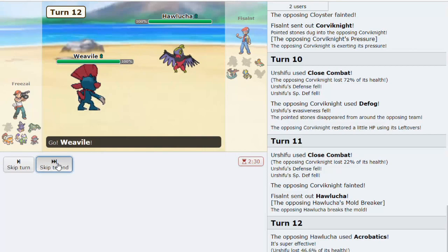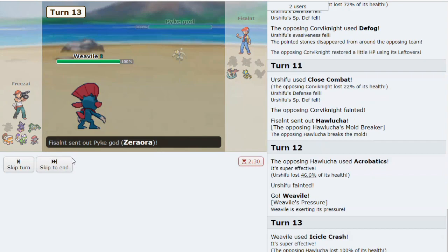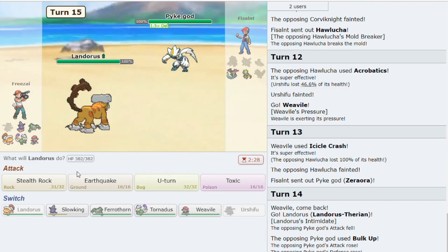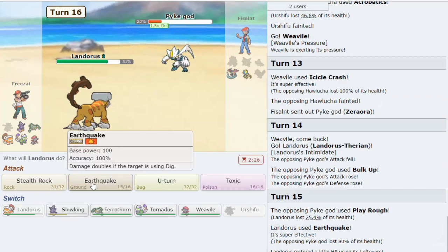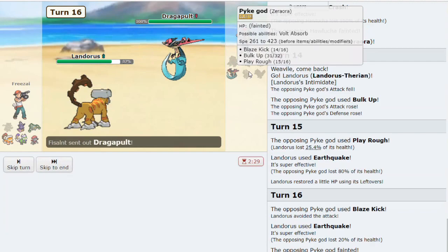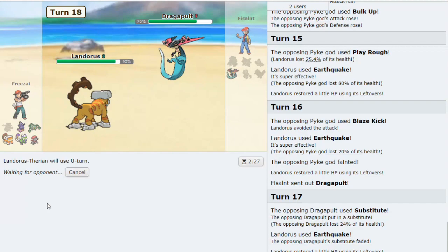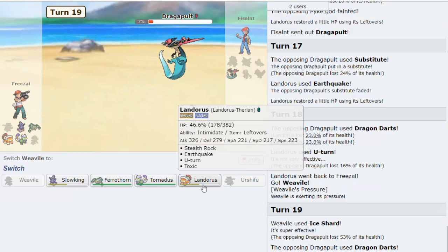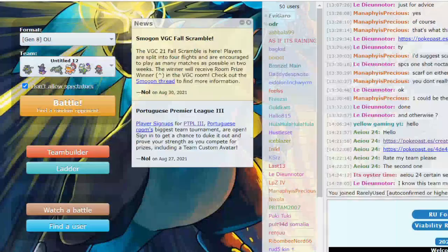I thought he might be using Sky Attack, but he wasn't. Be careful - don't sacrifice Weavile to Zerora because you want Ice Shard for Dragapult. He uses Bulk Up - interesting. We can Earthquake. This gave me an idea: Weakness Policy Bulk Up Zerora could be a really cool set. He uses Substitute - just be a little careful about Disable from Dragapult. Let's Ice Shard and finish off the game. It lived. Let's go to Tornadus and Knock Off - we win the game. It had Dragon Fang, interesting. Easy game overall.